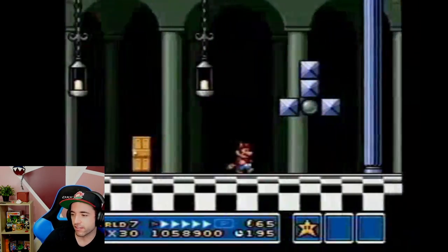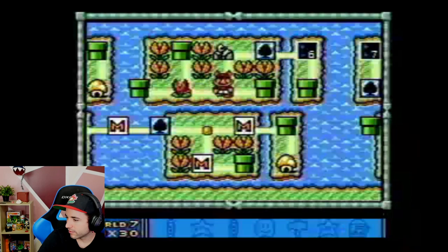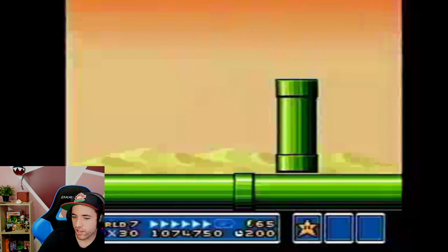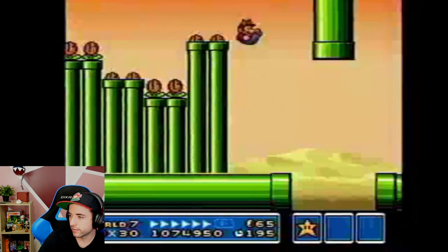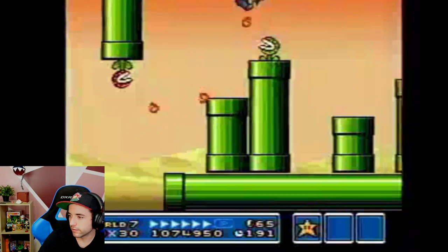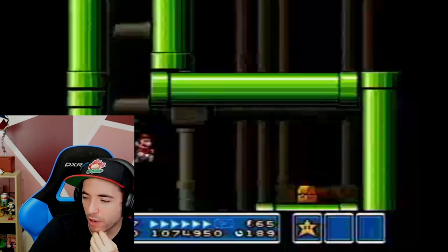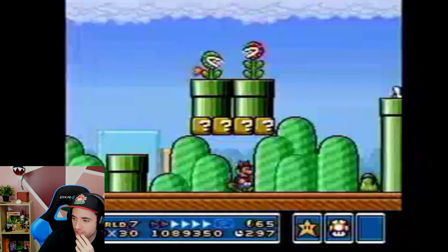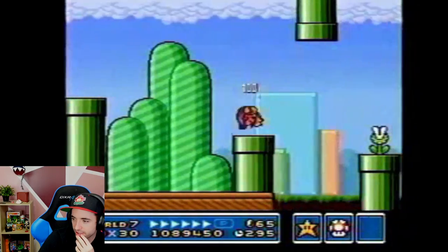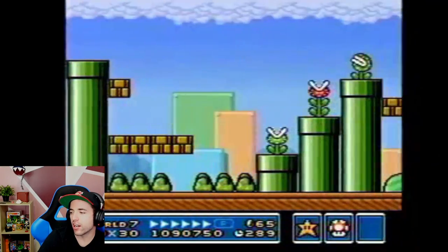Does he do the plant now? Yes, he does — star is the right move. That's why you want to do the portraits. That's probably not the first time he's made that mistake. World 7 is almost done. He's going to use a star here. I assume he's going to get the other star too. Hand over your stars, game.